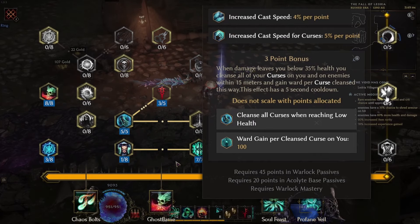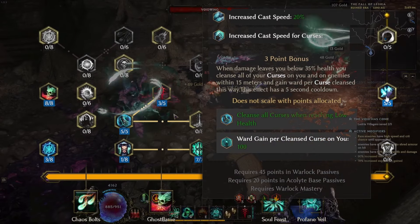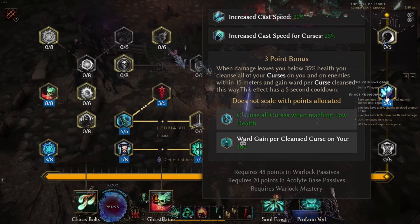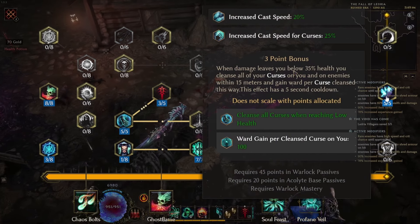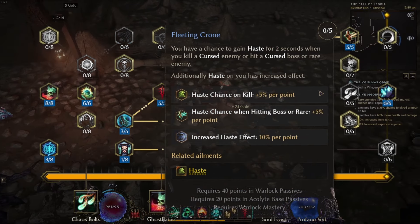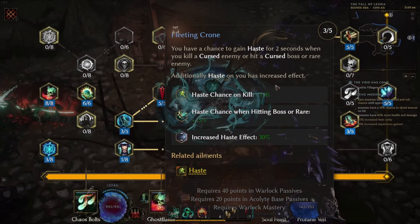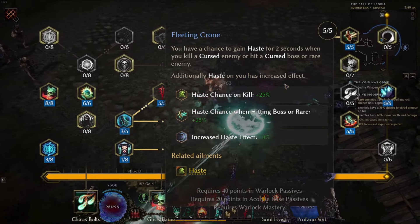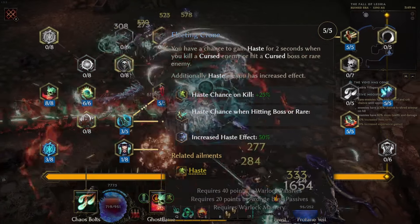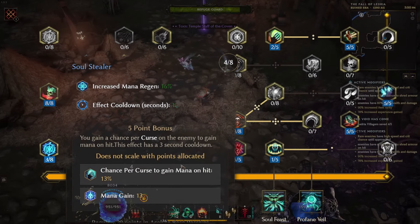From this point we'll unlock a curse node and take 5 points, increasing our cast speed by 20% as well as cast speed for curses by 25%. The 3-point bonus is really cool — whenever we are 35% below health we cleanse every curse in a 15-meter area and gain ward per curse cleansed. Fleeting Crones is up next. We'll take this to level 5, increasing our chances to gain haste whenever we curse a target, with haste chance per kill increased by 25% and haste chance when hitting bosses with curses by 25% as well. We'll then take the remaining points of Soul Stealer up to level 5.